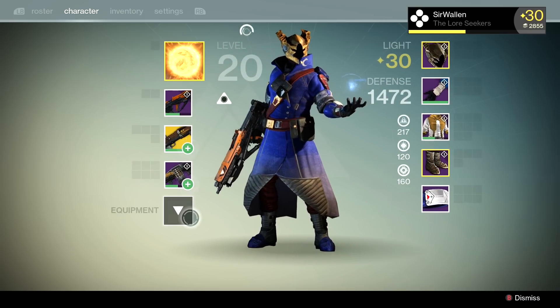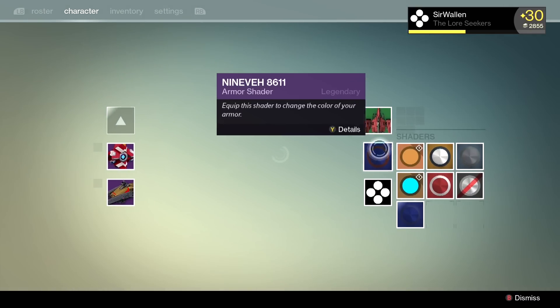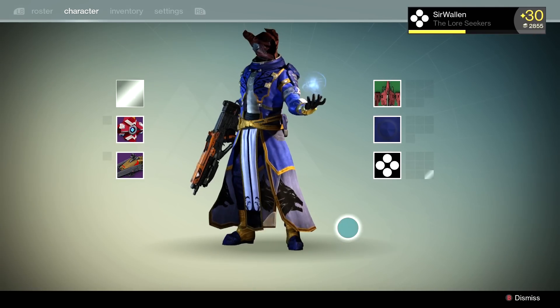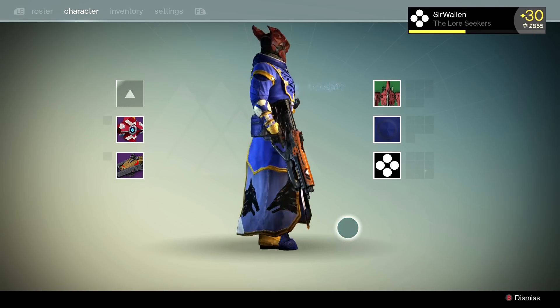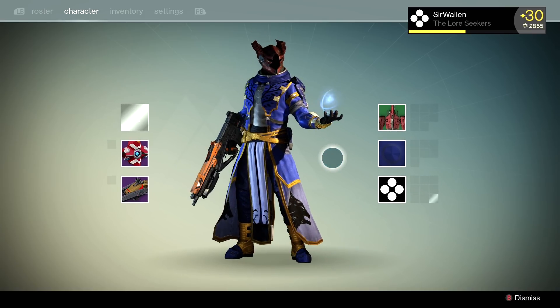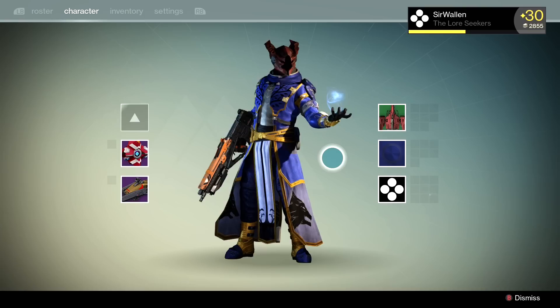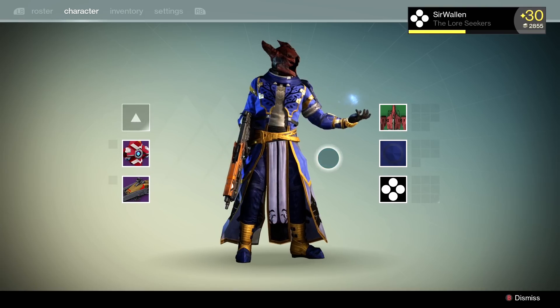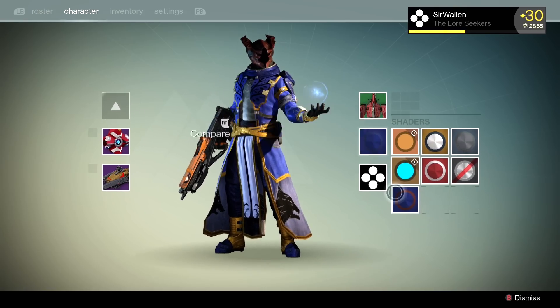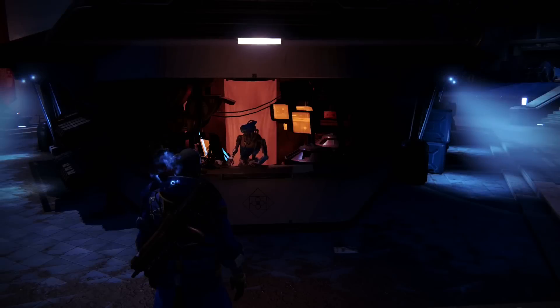Let's throw the shader on real quick and see what it looks like. This is a new shader — I haven't gotten this one before, so I'm curious. It's got some red in it — maybe orange or dark magenta, I'm not really sure, I'm colorblind in a way. That looks kind of cool though. I now have two of these shaders, which is not bad.